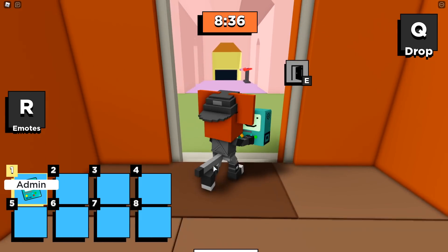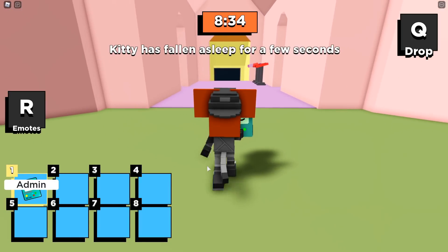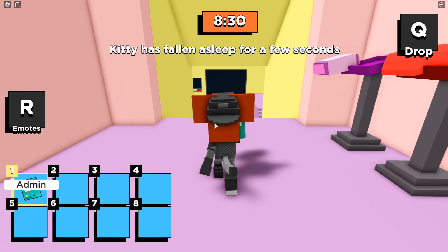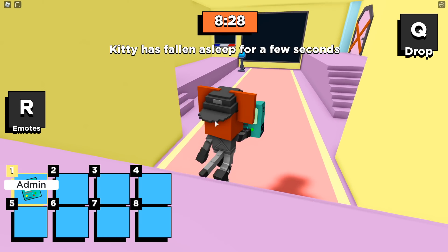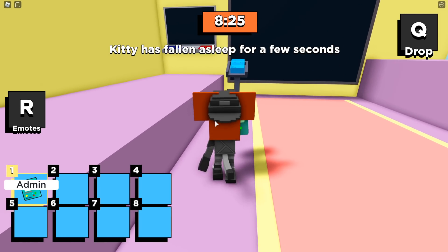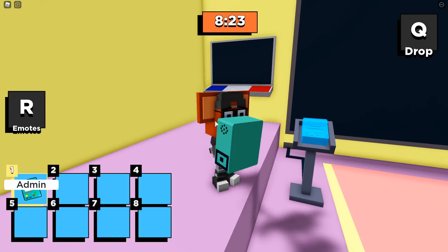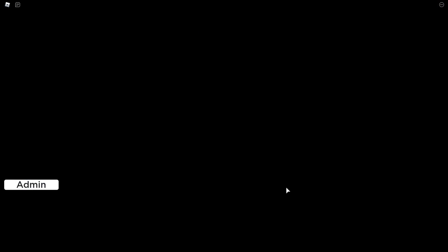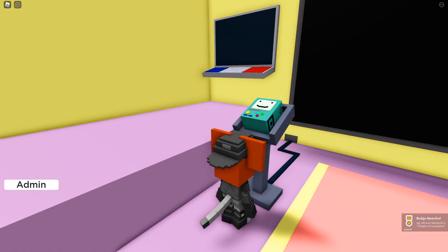Gap Studio did a really great job, and what a cool thing too — this is Gap Studio's one-year anniversary for the game Kitty. All you have to do now is take it right over here to this machine, and guess what guys — you've beaten Kitty Chapter 13. Just like that. So place it down here, right over here — and boom, there you have it.